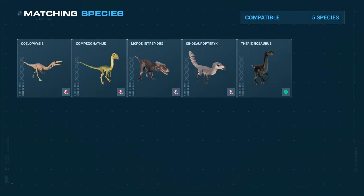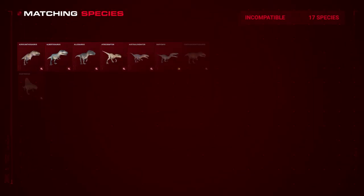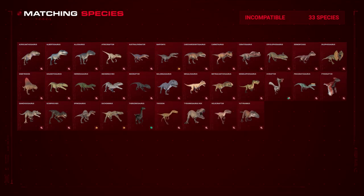Lystrosaurus is relatively unappreciated by other species, with only five species tolerated. On the other hand, it will be necessary to keep it away from carnivores, which will attack it.